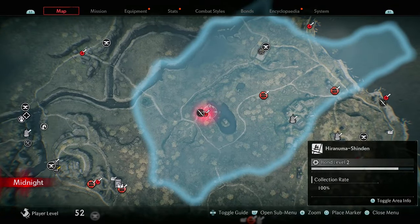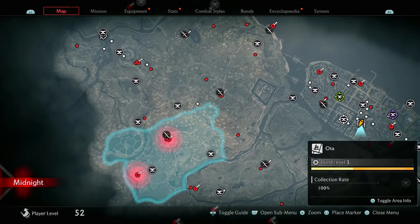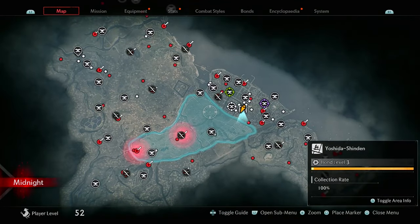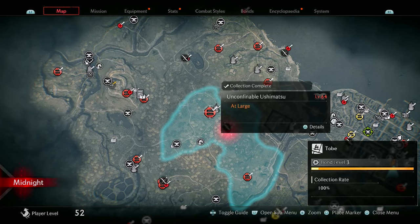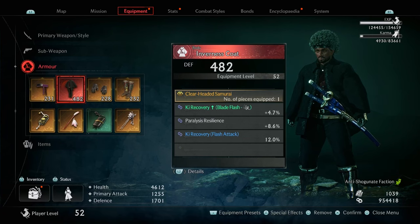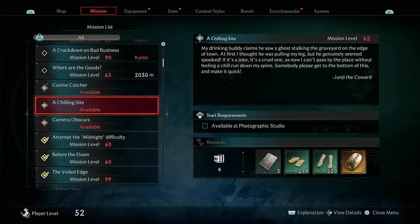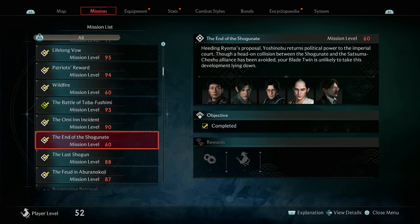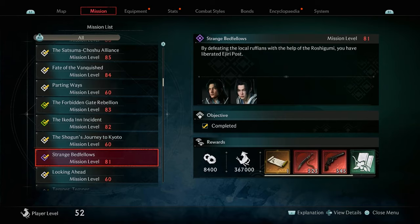Once you pop into the area it will tell you that you are playing on the midnight difficulty. Taking a look around the map, you'll see that most of the collectibles have respawned in the areas, with public orders and fugitives requiring you to be level 60 and higher. When you go to the missions list and look at the ronin missions, you'll now see that the rewards include masterwork equipment — there is a bunch of new rewards for each mission.